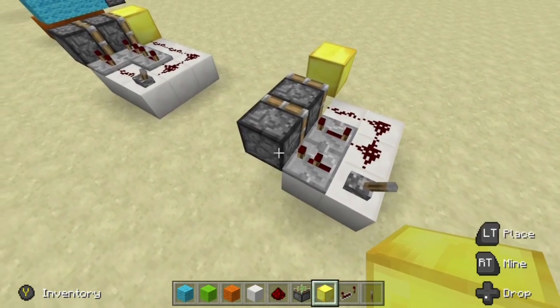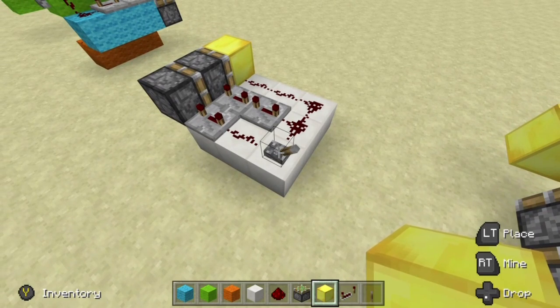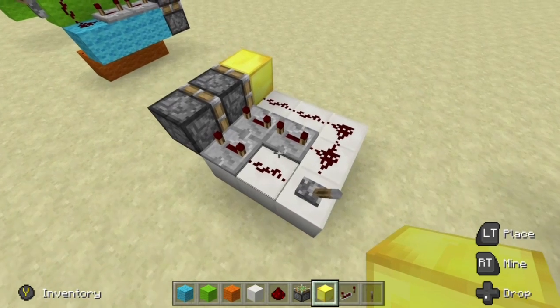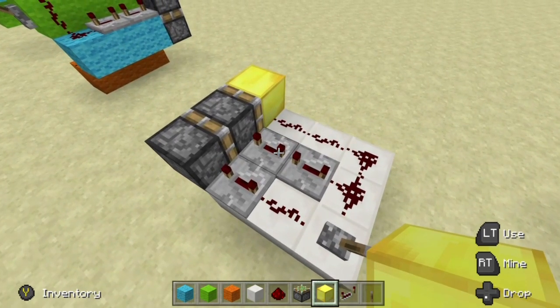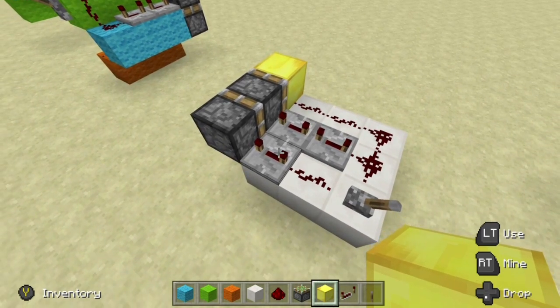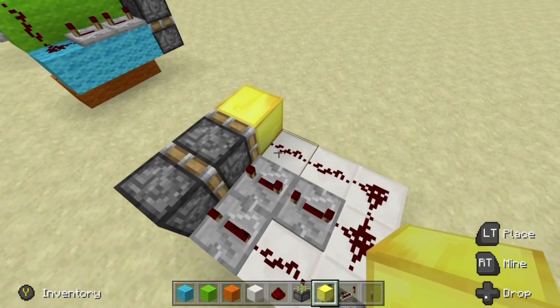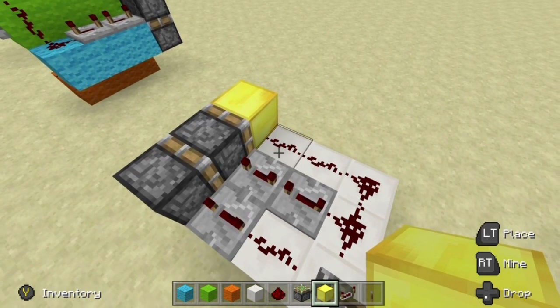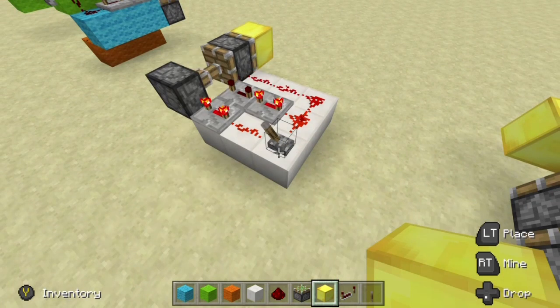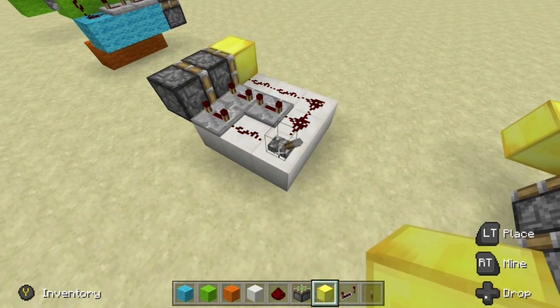But this is Bedrock Edition and thankfully there is a solution. Because redstone is a little bit slower, all we do is add more delay. So instead of the 2-4-0 rule, we are going to follow the 4-8-0 rule. That means here we have a repeater set to four ticks, and here we have two repeaters both set to four ticks, and then we have no ticks running into this block. So if we try this out, you can see we get a full extension and then we also get a full retraction.